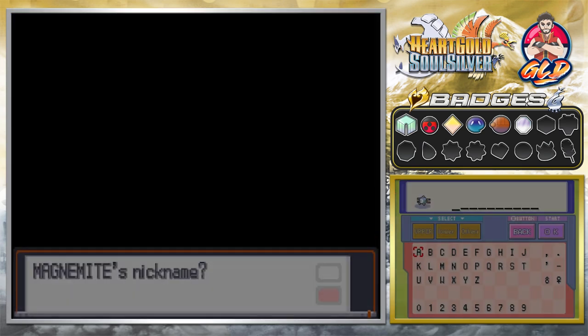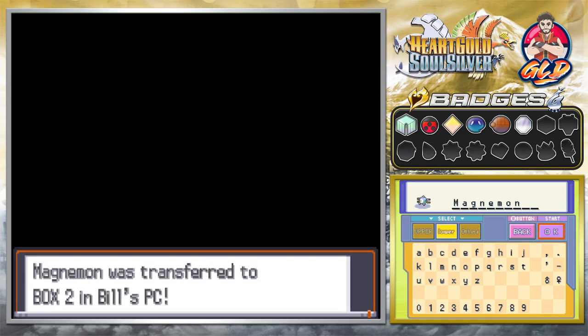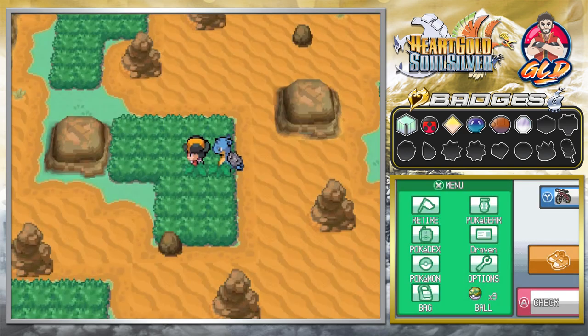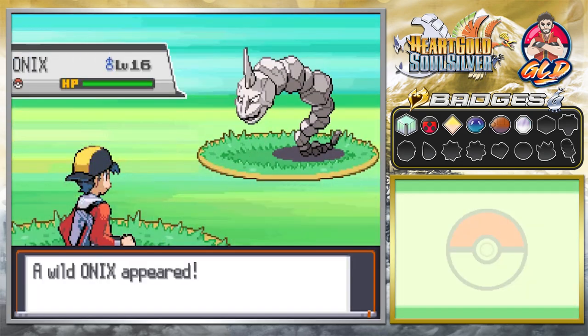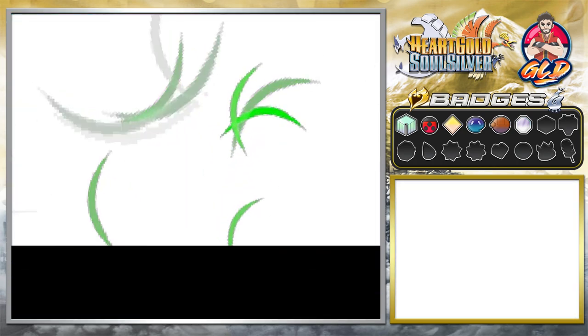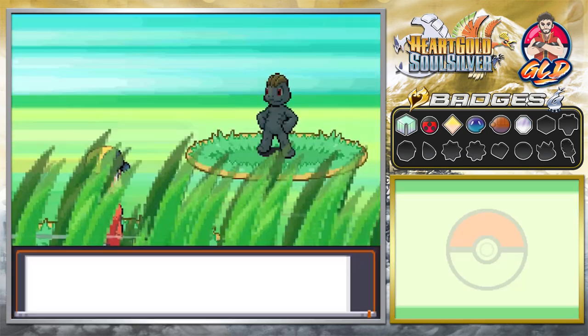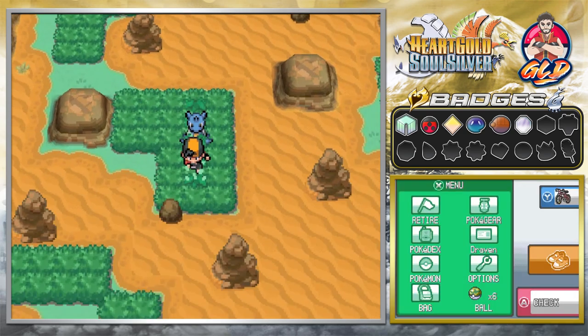Originally I planned to capture Magnemite and evolve it into Magnezone, but the problem is there's no location in this game where you can evolve Magnemite or Magneton into Magnezone. You actually have to trade it to Black and White, and unfortunately I can't trade here. Meanwhile, Kangaskhan keeps fleeing — I throw mud and it just runs. We're not going to capture these Pokemon.